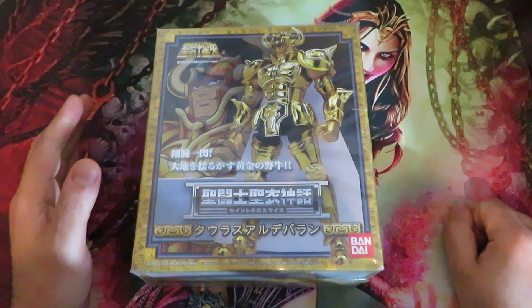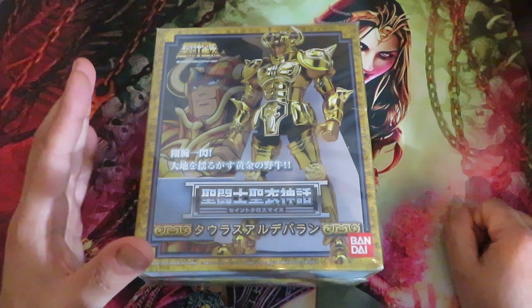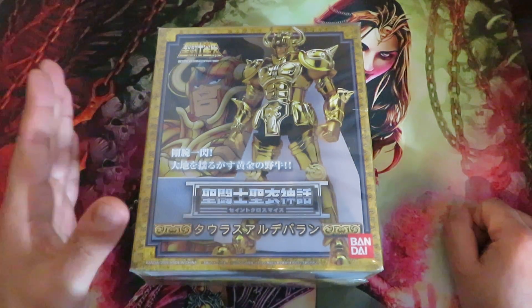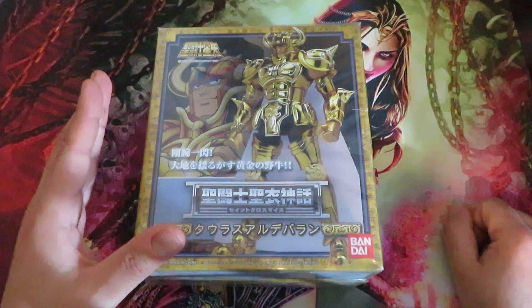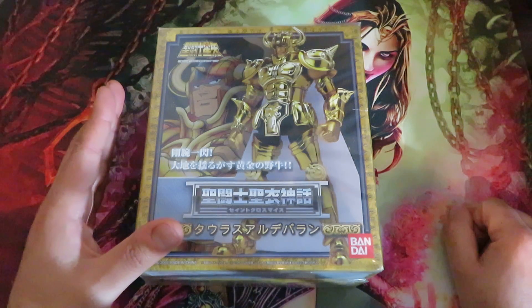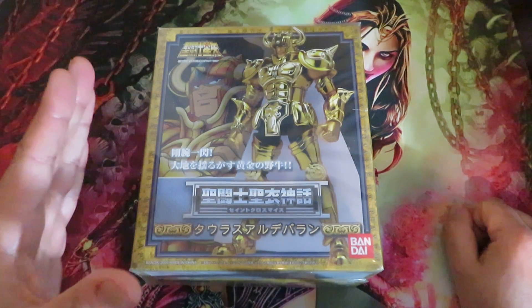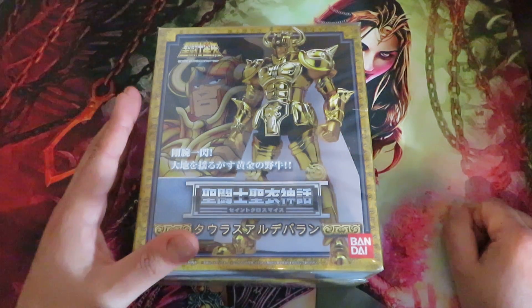Ian D here. Today we're going to look at another Saint Myth Cloth. This is Taurus Aldebaran. Taurus Aldebaran is the second gold saint and he is the master and custodian of the second temple in the road to the sanctuary.